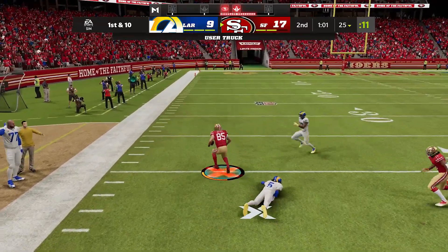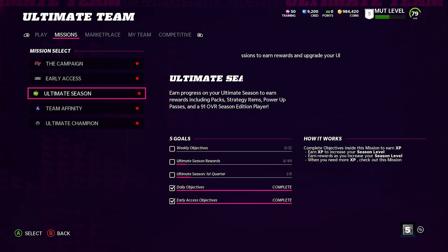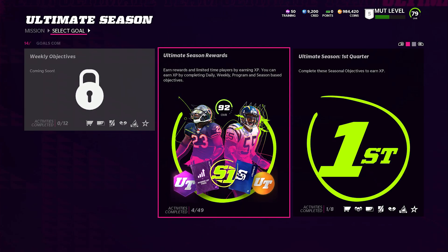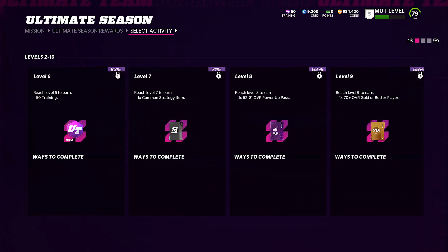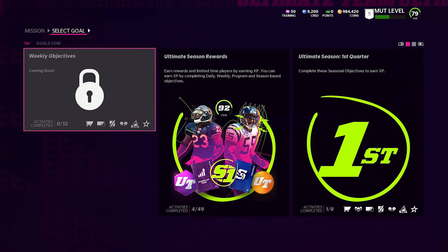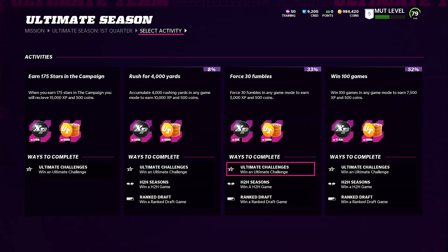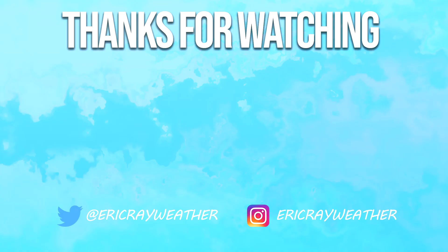Number five on the worst list are the changes made to ultimate team that now make it harder to be a no-money-spent player. It's early and things throughout the year could change this, but right now on day one the new MUT level system, the new XP system, and other changes are making it a lot harder to grind a free team than in years past — where I thought they were actually doing a better job over the last couple of years. There needs to be a place for no-money-spent players, and right now it's definitely a lot tougher on those guys to start the year.